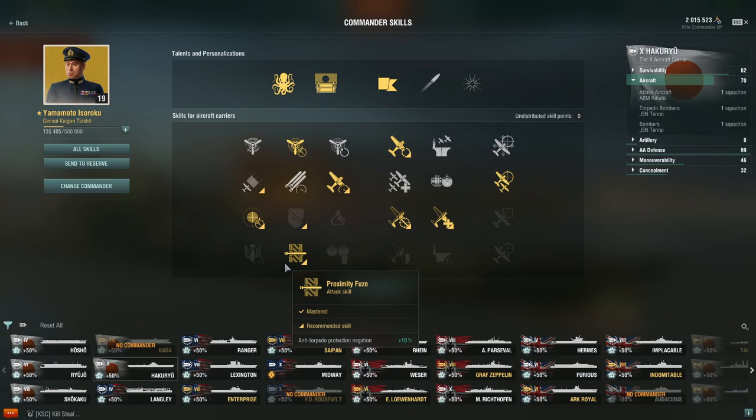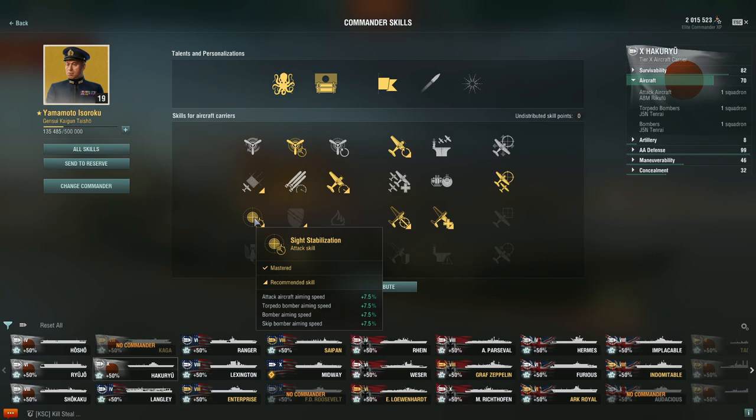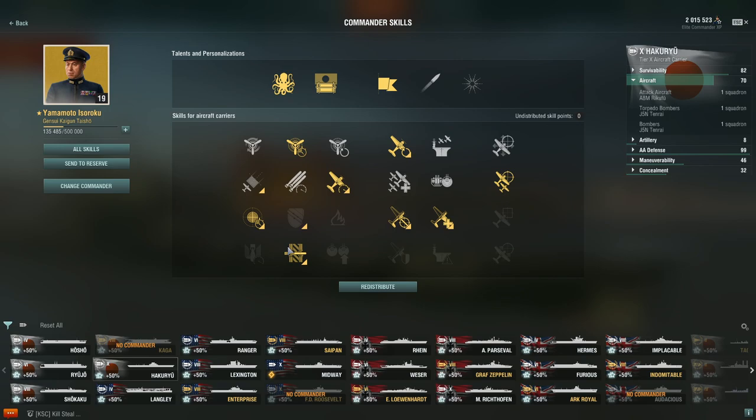I can highly recommend Sight Stabilization. It's not needed, but it does firm the reticle a little faster when going for an AP bomb drop, allowing you to get a slightly better angle and drop from a higher height. It can also assist mostly with the Shikaku and the Hikuryu in the torpedo drops. The Housho and the Ryujo do not need this skill, as they firm up quickly enough, but if you're looking to train a captain as you move along the line, Sight Stabilization is not going to be a bad place to put points.